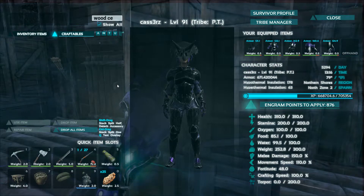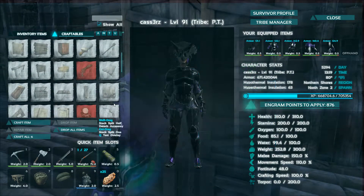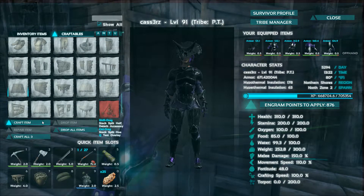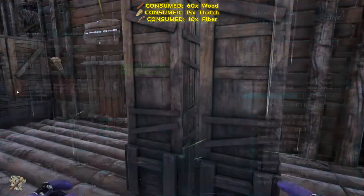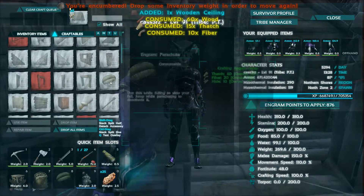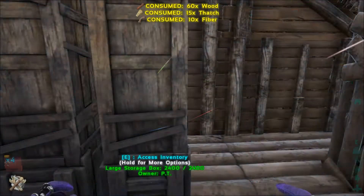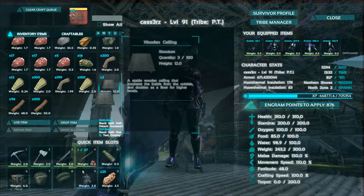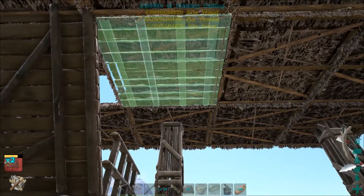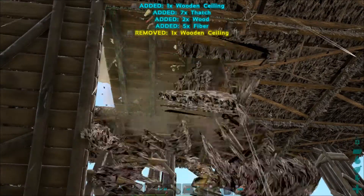Wooden ceiling — I cannot spell it. Is it just a roof? Wooden ceiling, tricky tricky tricky. All right, craft up three of those guys. We're gonna be short on wood — grab some more. What I want to do is see how this second level of the farming complex is gonna look if we just replace it all with wood ceilings. Let's go ahead, get into our inventory, pop that guy right in there. Am I gonna be able to place this without it being destroyed?